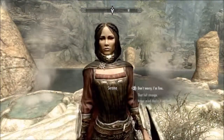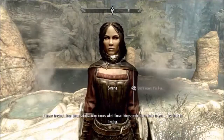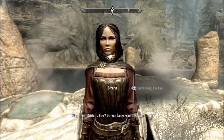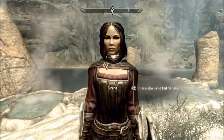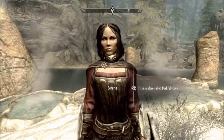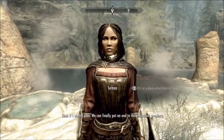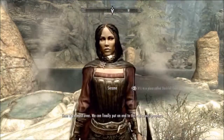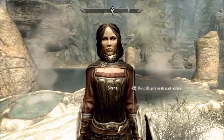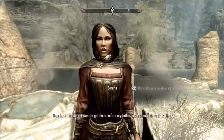Don't worry, I'm fine. I never trusted those damn scrolls — who knows what those things could have done to you? Just look at Dex again. What about Auriel's bow? Do you know where we can find it? It's in a place called Darkfall? How do I know that? There's no message that said the bow is in Darkfall Cave — it's a bunch of symbols. Then it's almost over. We can finally put an end to this ridiculous prophecy. Hooray! Where is this Darkfall Cave? The scrolls gave me its exact location. Then let's get going. I want to get there before my father has a chance to track us down.